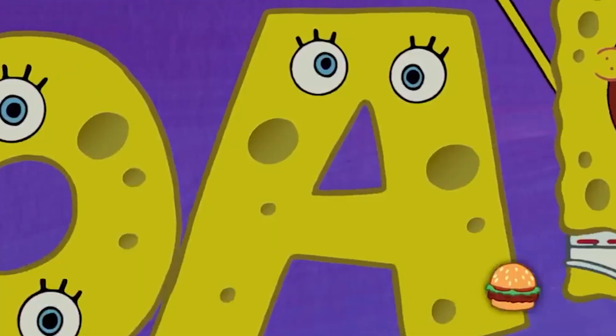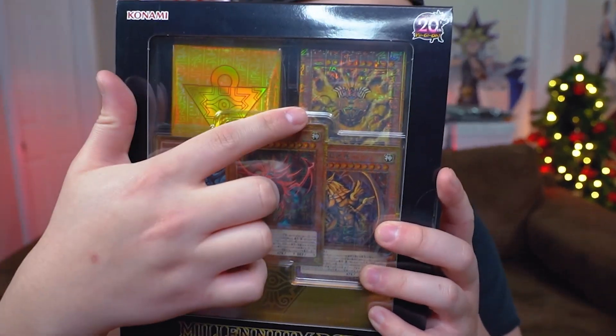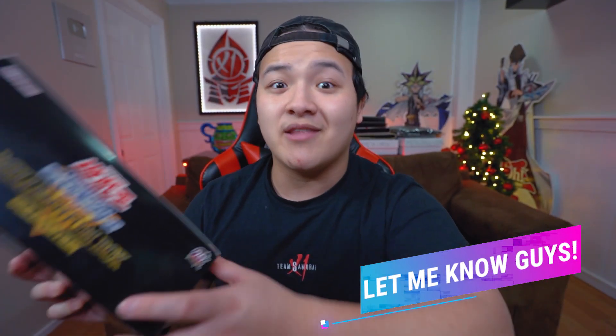What is going on YouTube? It's your boy Sam from Team Samurai X1 here. Happy Monday. I got you guys the Millennium God Box opening. This is an OCG product. I've never seen it before — I came across it on eBay, and it kind of reminds me of the God Box, but this is the Millennium Box. It has to do with Exodia and all three Egyptian gods.